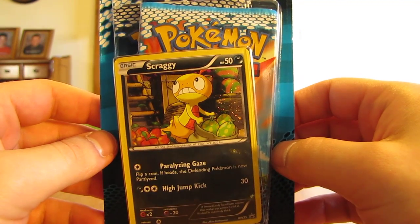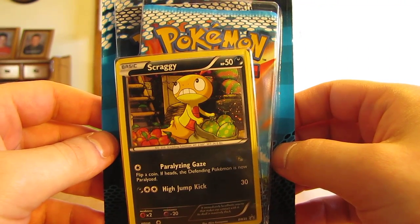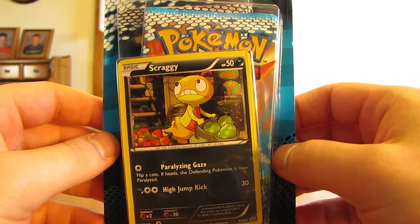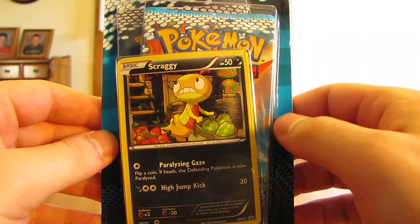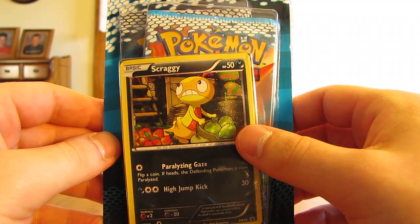Hey YouTube, this is Primetime Pokemon. Today I have to open up a Scraggy promo pack. This includes a sampling pack, one Noble Victories Pokemon booster pack, and then that Scraggy foil promo card.